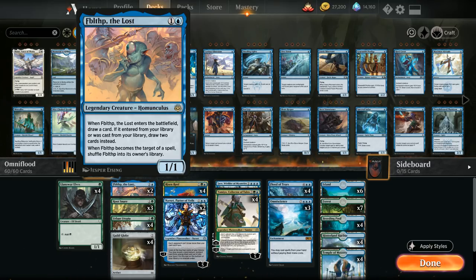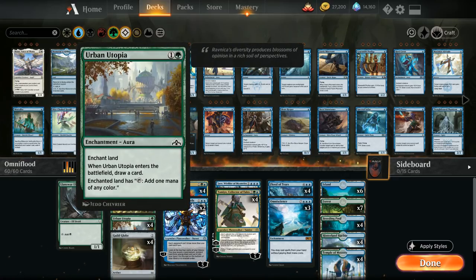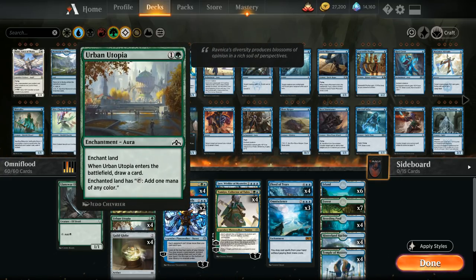When we cast Flood of Tears and don't already have the Tamiyo loop, we want to draw into those combo pieces by replaying all these cards that draw a card when they enter the battlefield. We have two Fblthps, four copies of Guildglobe — which draws a card on entry and is an artifact, so difficult to interact with — and four copies of Urban Utopia, which enchants one of our lands, fixes mana, and also draws a card on entry. These eight two-mana permanents are hard for the opponent to remove, so they tend to stick and make it easy to have the four permanents needed for Flood of Tears.